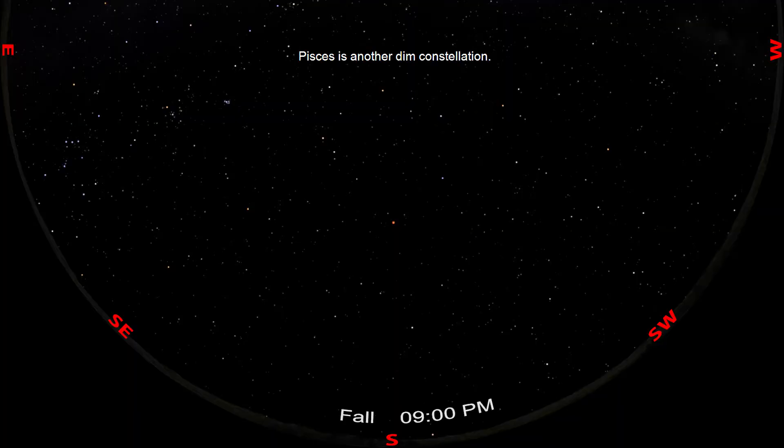Pisces is another dim constellation, however it does have three stars that will help you sketch it out. After sunset, look high in the sky to find the bright red planet Mars. Mars is located just under the easy-to-find fall square that marks the body of Pegasus.